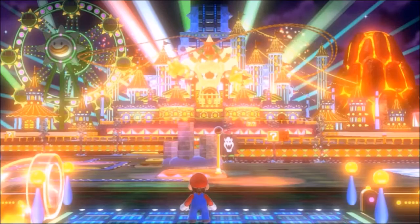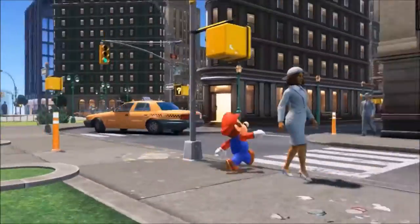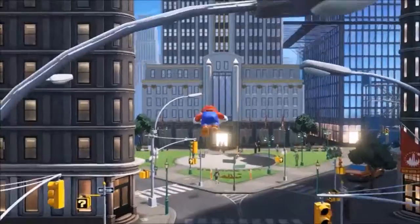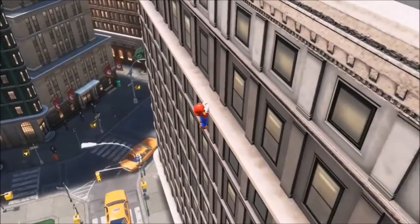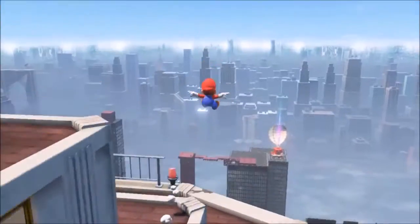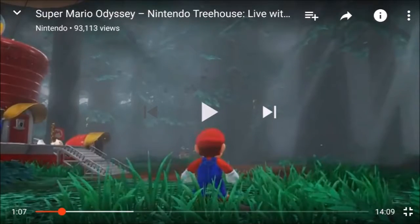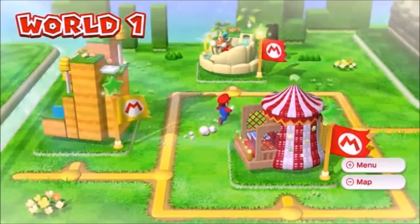Think about it. Why would there be a checkpoint flag in a wide open hub world without any apparent threats? There wouldn't be. It's something similar to the paintings in Mario 64 and Sunshine, but made to look a little bit more natural and used exactly as they are in 3D World. Another reason I believe this Bowser flag to be a stage is because here in this forest scene, you can also see a red M flag, like the flags change to after beating a level in Super Mario 3D World.